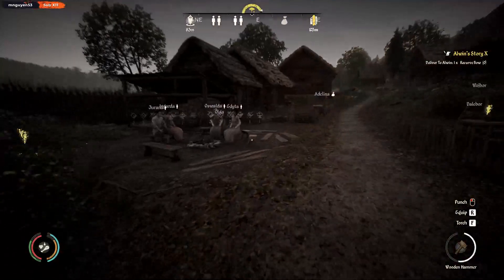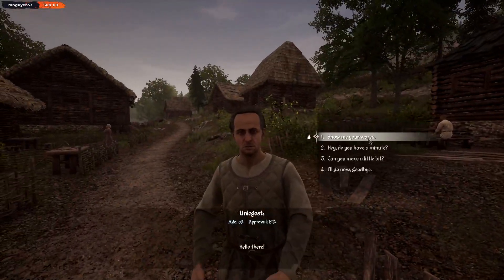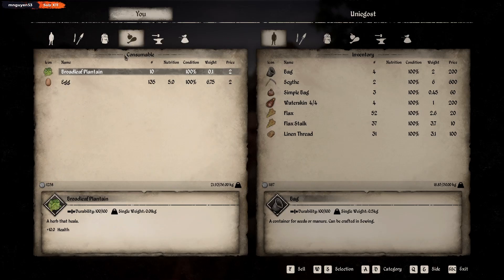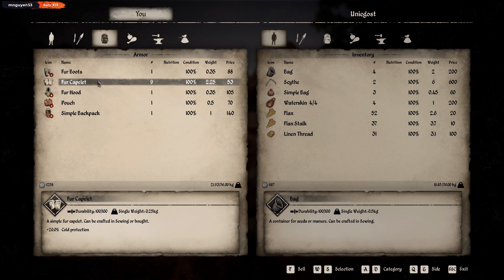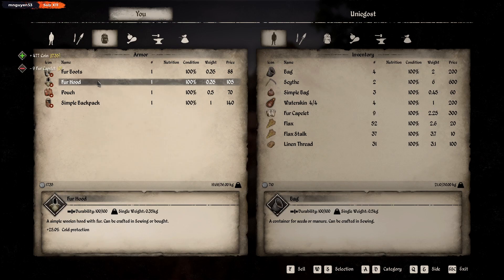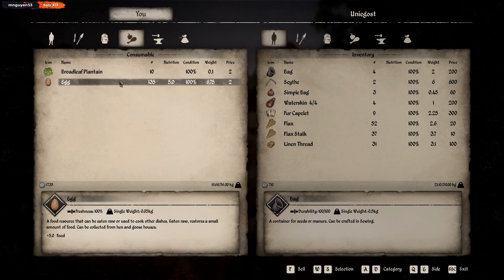Alright, anyone awake? Good stuff. Look at that cash money - how much for these fur things? 53 acids, 60 - it's not bad for fur I wasn't really using. Wait a minute, he's giving me two per one for eggs? That's insane.